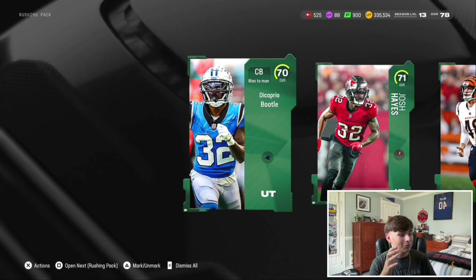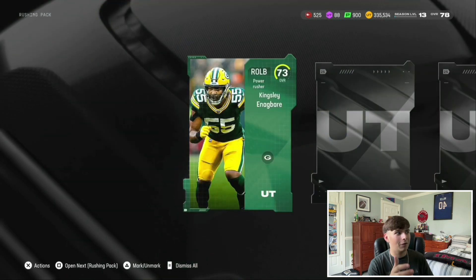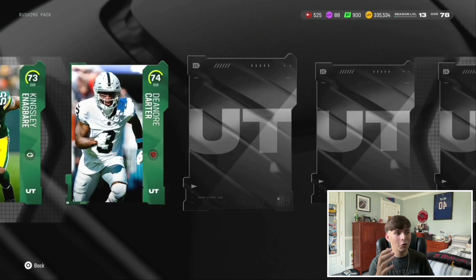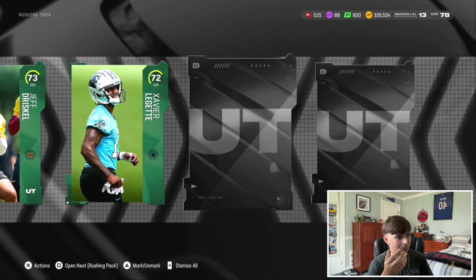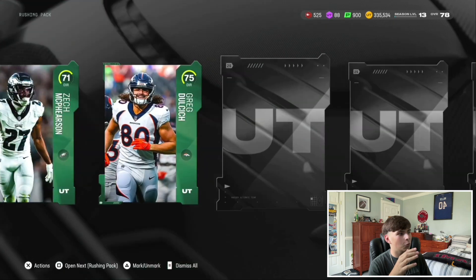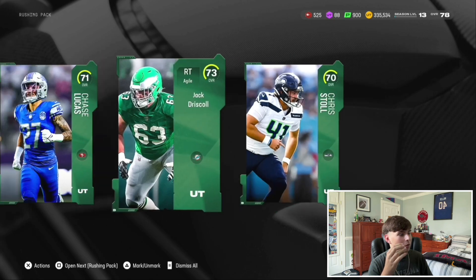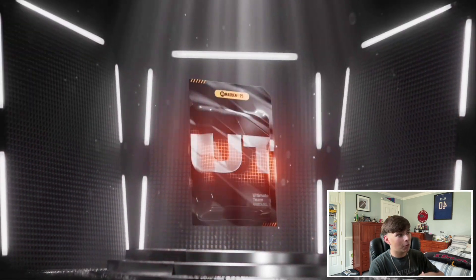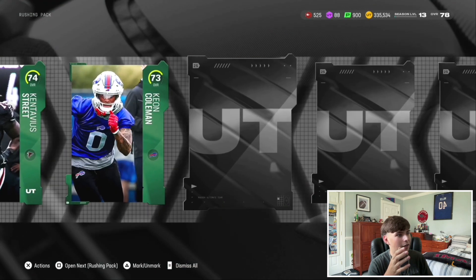Christian Gonzalez, 78 overall cornerback with 81 speed — that card could go for something. That's another 11k for Christian Gonzalez. These packs — I'm not gonna lie — while they're completely free, you might not get elites, but they're giving you real value, especially at the very beginning of the game. So if you're going to do this, do it now when these gold cards have a ton of value. This is just free coins right here.